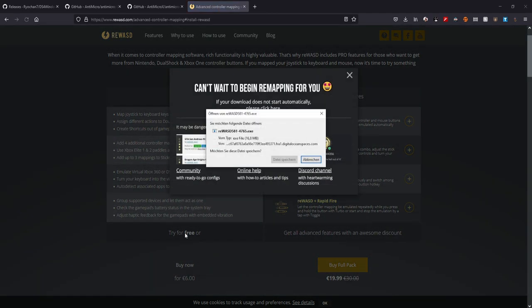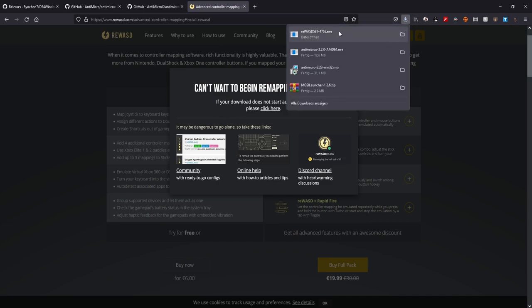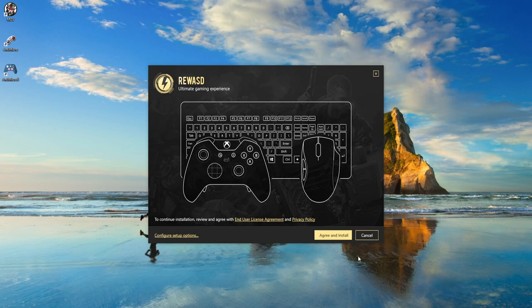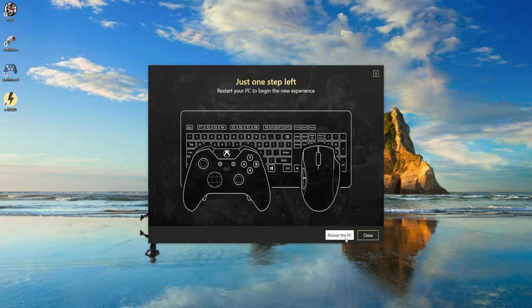Since XInput Micro sadly doesn't work, let's give reWASD a try. I'll go with the free version and give myself the demo. I'll install that and get ready - and yeah, we need to restart the PC for that.